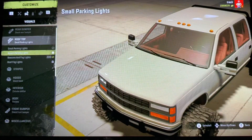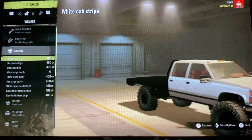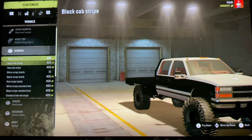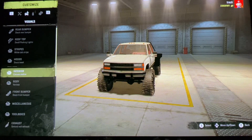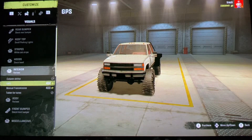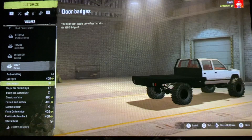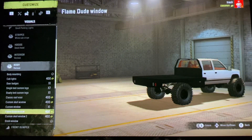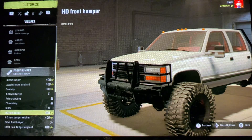And then we'll do rear bumper - doesn't matter because we have a flatbed. Rooftop - we'll do some cab lights. Stripes. Let's do white. Hoods - we can't do anything with hoods in Off-Road Outlaws, so that makes no sense to do that. We'll do manual transmission. That looks good.